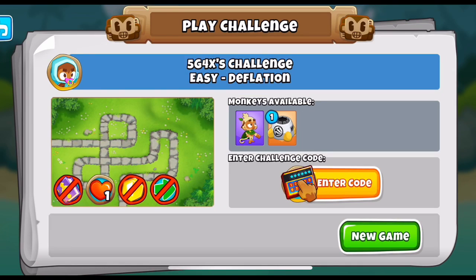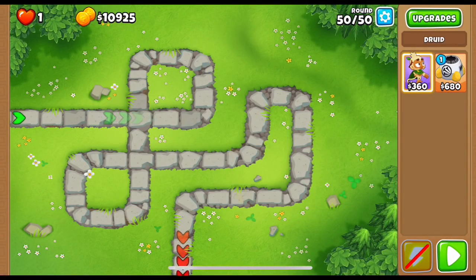This next one is called '5G 4X's Challenge.' I really didn't want to do a third one but the previous challenge was too easy to end on. We're playing on easy deflation: we can buy one spike factory, unlimited druids, no monkey knowledge, but no disables on MOABs, ceramics, or bloons — so normal bloons. Round 50 with almost 11k.